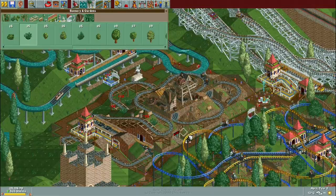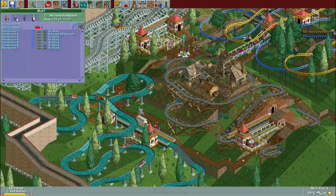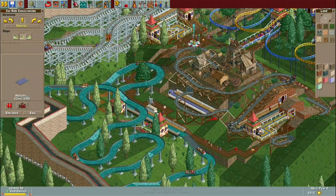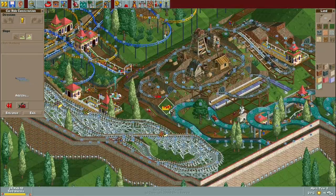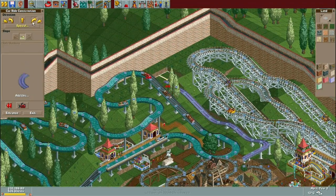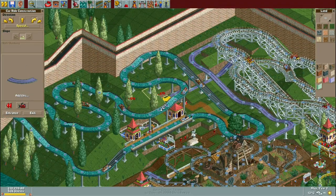The first thing I got stuck into in year two of the scenario was the log flume, which was a little while ago in the video now. It's a pretty standard layout, nothing too exciting, just a meandering sort of design which I've been using quite a few times of late. So just a big initial hill, a combination of s-bends and turnarounds, a series of small drops, followed by a big finale drop, and a short climb back into the station.